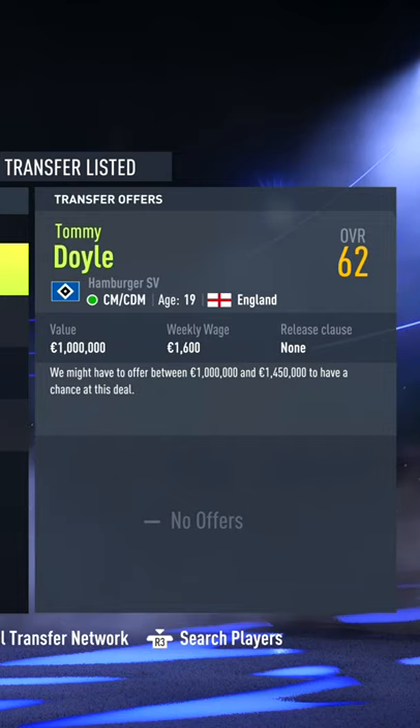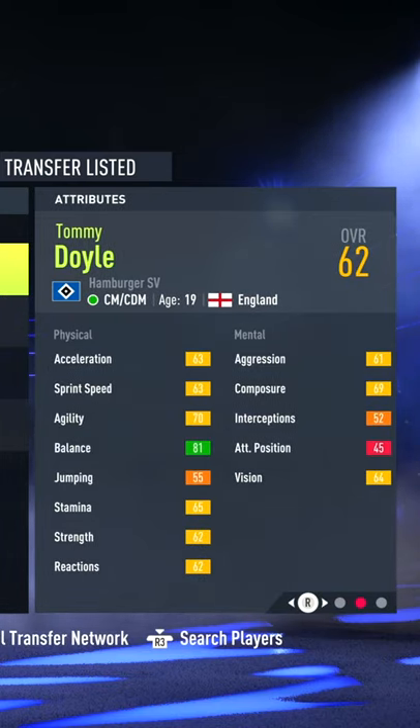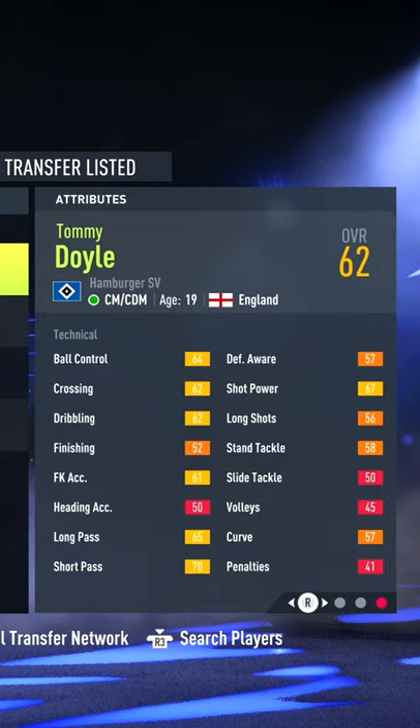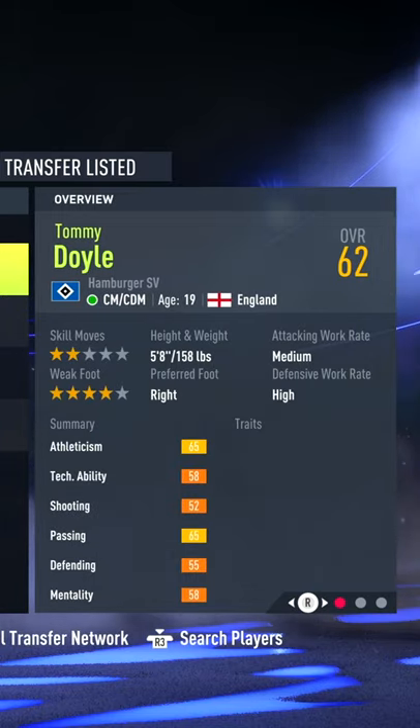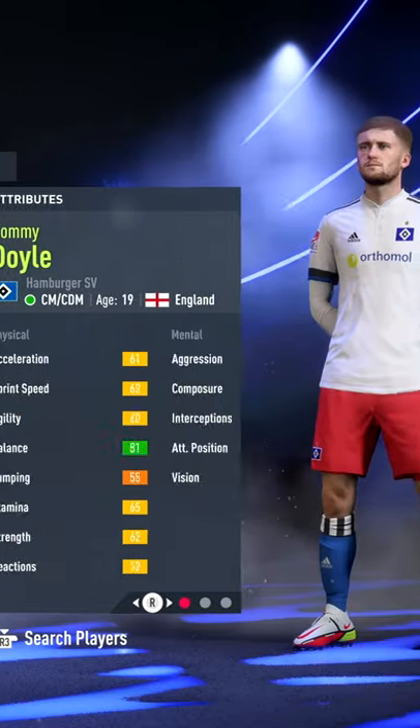Tommy Doyle, Hamburg, 62 overall, medium-high work rates and a base potential of 78. Great balance, free kick accuracy, short passing, and shot power can really help out your lower league side, and dynamic potential can help turn this player into a hidden gem.